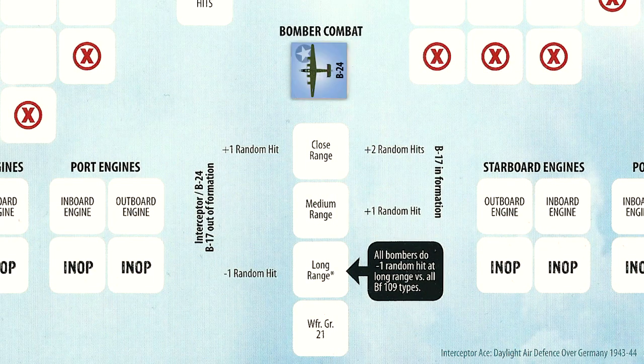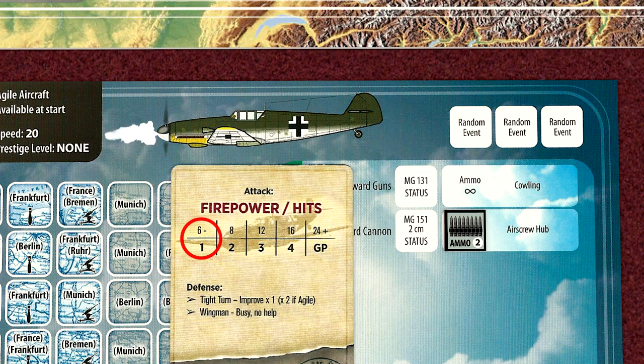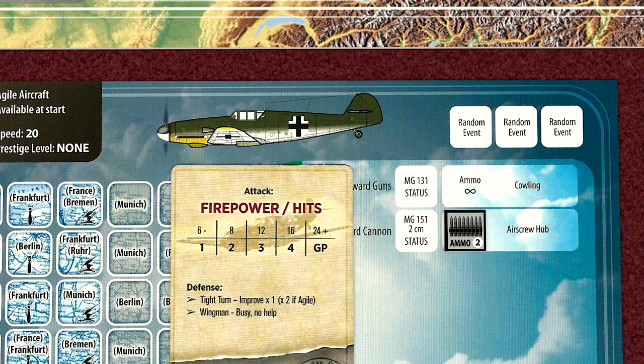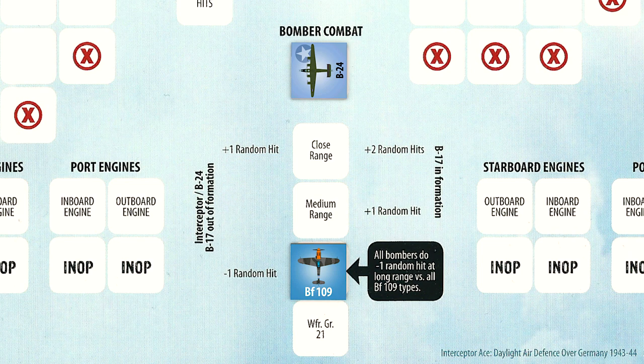Lieutenant Meyer approaches his bomber from an advantaged position. He aims at the airframe, lines up his shot, and fires. His aim is off, as no hits are made against the bomber due to the long range. The B-24 returns fire, but also misses due to the minus two modifiers in play at long range.